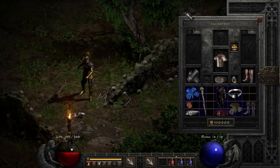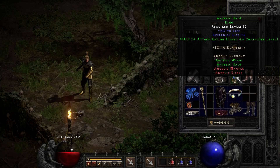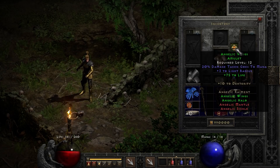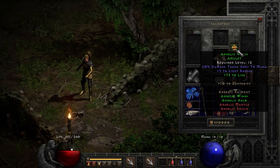Next up on this list we have the Angelic Wings Amulet. This is a low-level set item, and you combine that with the Angelic Halo Ring, and that gives you a very strong endgame-level attack rating. Some Boazons even use this into the endgame. That is just a huge attack rating that scales up with your level. You also get a very nice bonus to life — 75 life plus an additional 20 life.